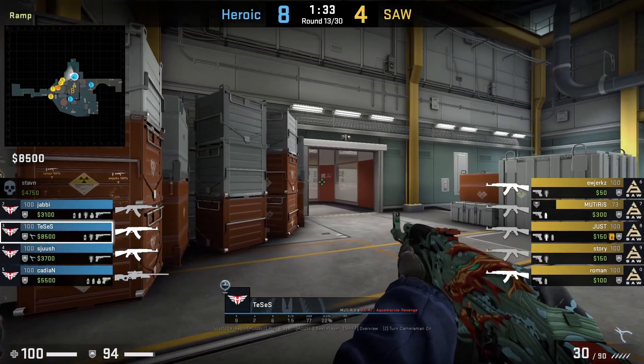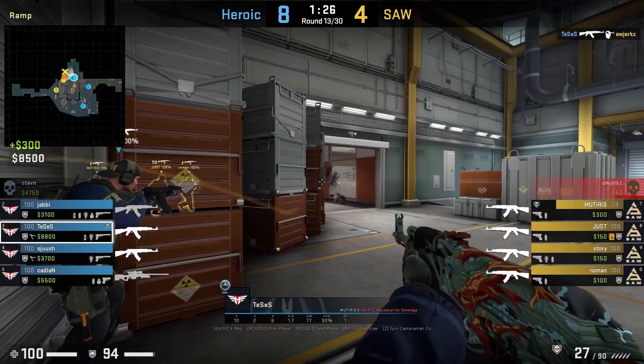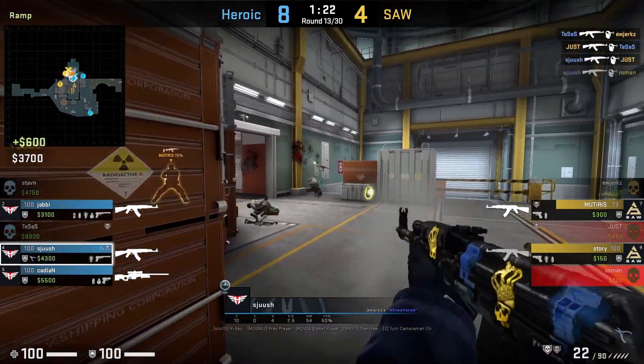Heroic run a double ramp setup towards the left position as a bait and switch. Tessis makes first contact and gets killed, then Shush goes unchecked and picks up two more.